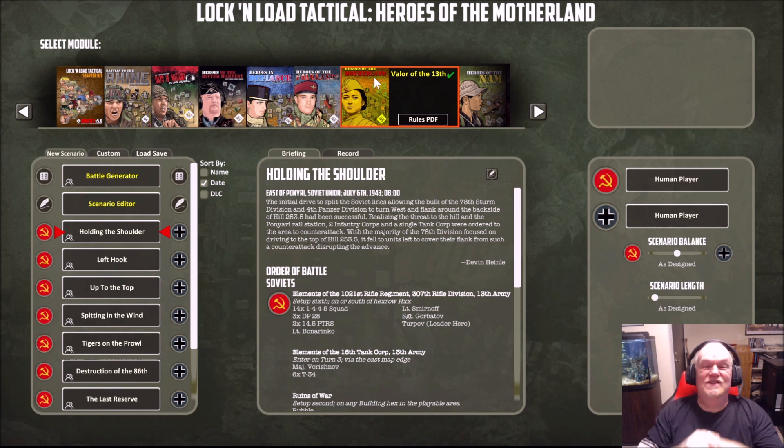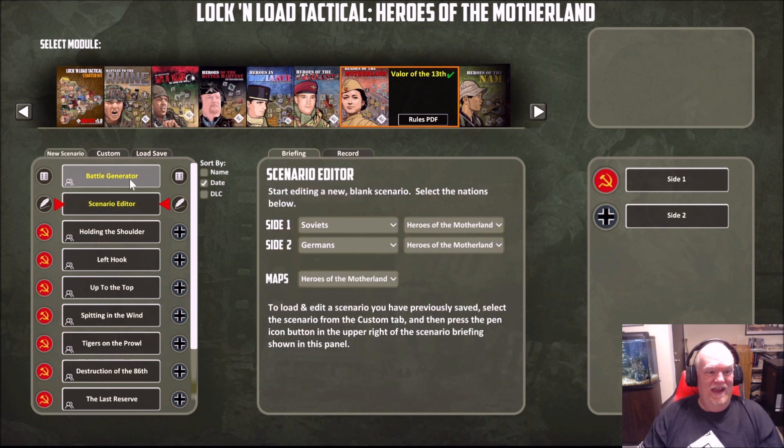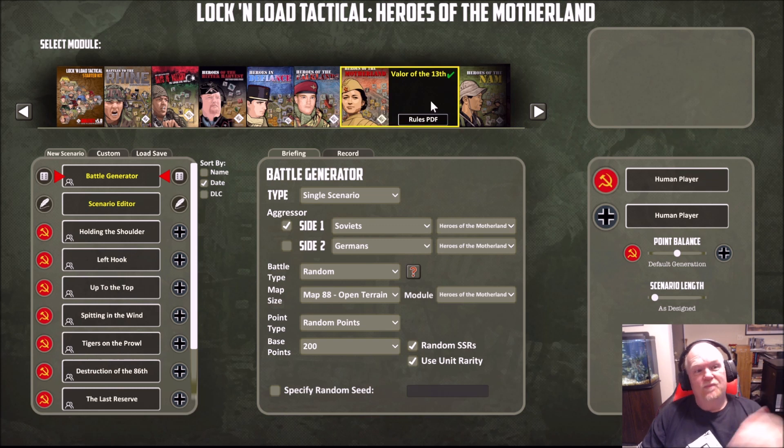Heroes of the Motherland is probably not going to be released for a few months yet. The basic fact is it's got a lot of maps, and a lot of maps that our map guy has to redo. In the original Heroes of the Motherland, some scenarios say take map X, put a couple of building hexes on it, and ignore the river — well, we don't like doing that and it doesn't really work in the digital version. So we have to redraw all the maps with those alterations from scratch — about 14 to 16 of them. It's still going to be several months before Heroes of the Motherland is ready. We wanted to get the German East Front and Russian counter sets out to you so you can use them in the battle generator and scenario editor to start doing East Front maps. So we've kind of released an expansion DLC before the main game is even out.